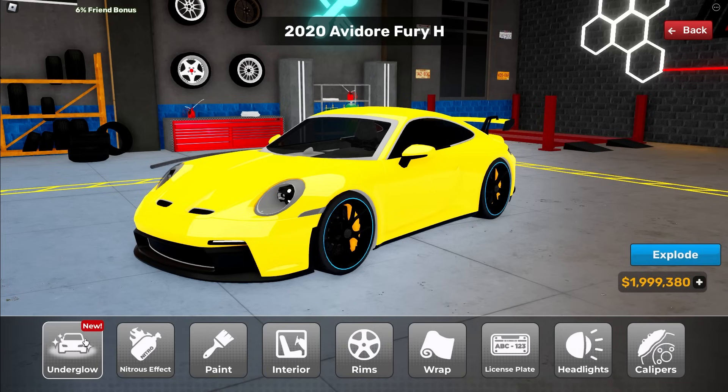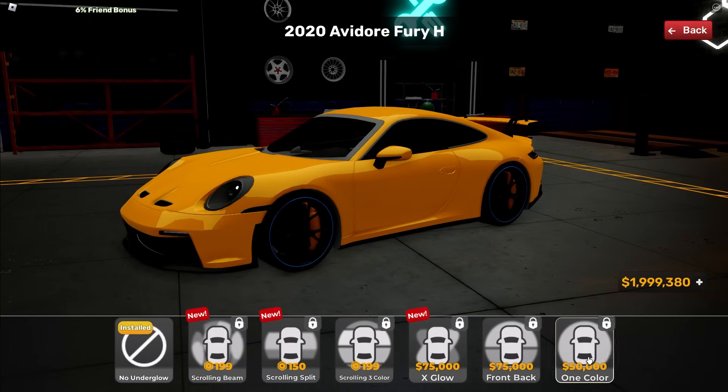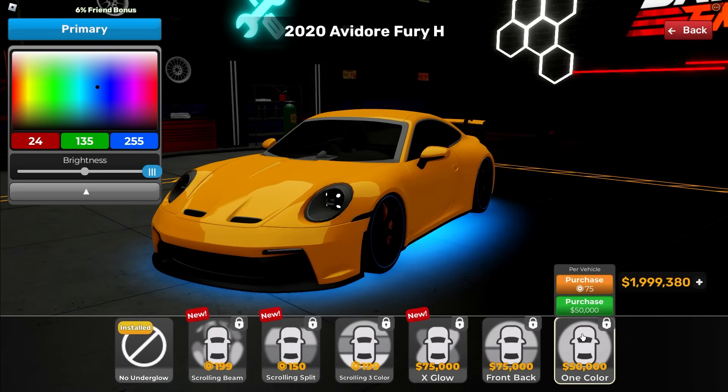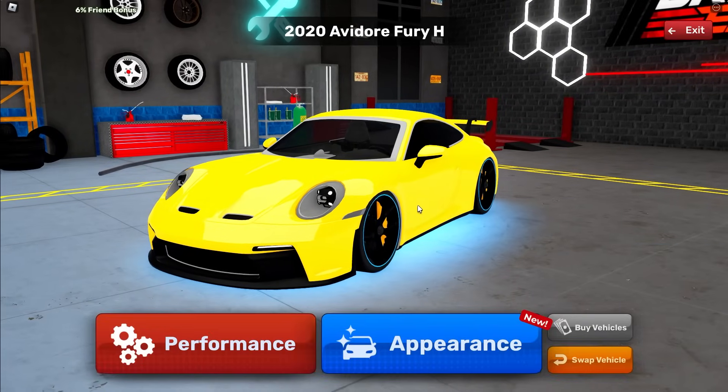And now we're not done customizing it because we have to make this thing super fast. The first thing we're gonna add is an underglow so it can look even more blue. Let's check out this one underglow, and we're gonna add a light blue one. This is awesome sauce! Let's purchase this. And now we should be good to go. Let's get this thing on the racetrack.